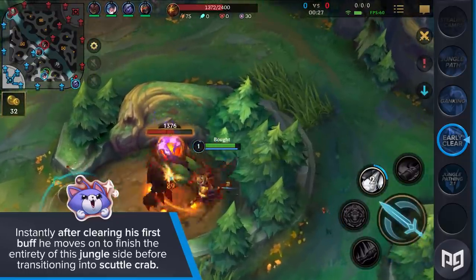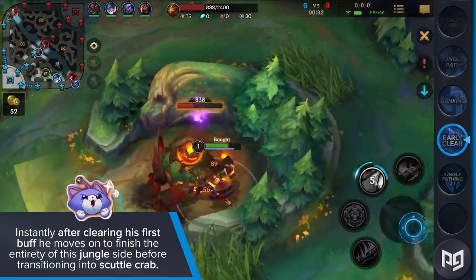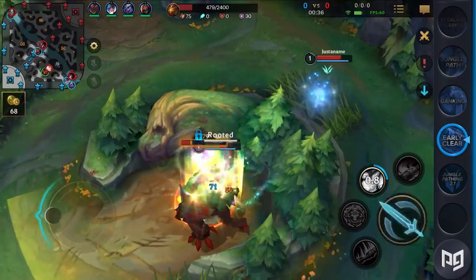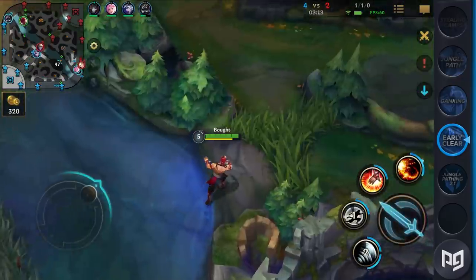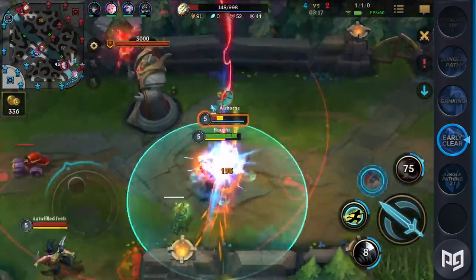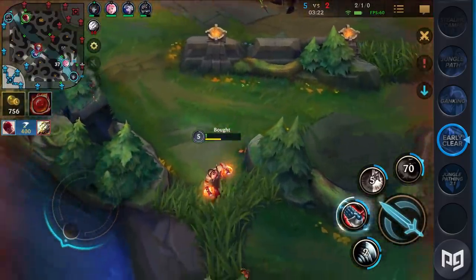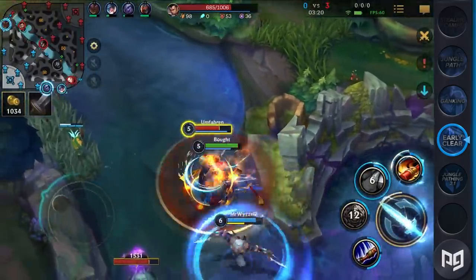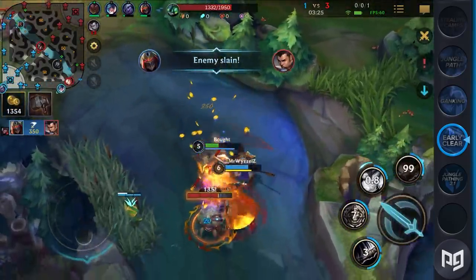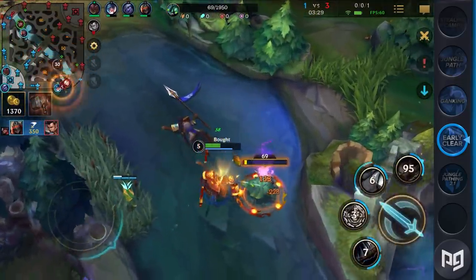In most challenger games, you'll see a stronger jungler get a leash on a buff by his dual lane. Instantly clearing the first buff, they then move on to finish the entirety of the jungle before transitioning into scuttle crab. You've already hit level 4 before you even start to gravitate towards the other scuttle crab. This clear allows us to stay in close proximity to our duo and mid lane, and we are also in a position to easily counter any gank attempt by the enemy jungle. Moving over to the second scuttle and clearing our chickens gets us level 5 at roughly 2 minutes and 20 seconds — but watch out, because you can hit level 5 even faster.